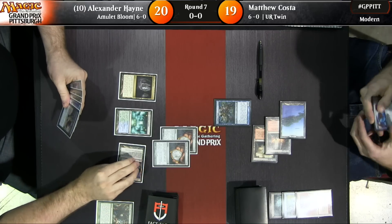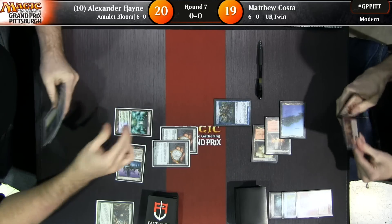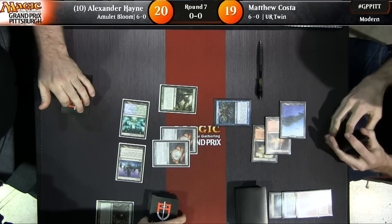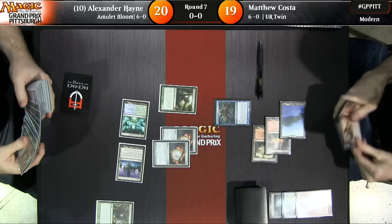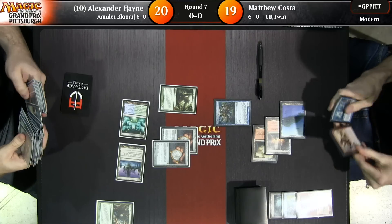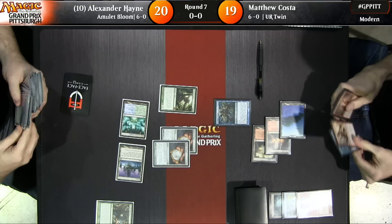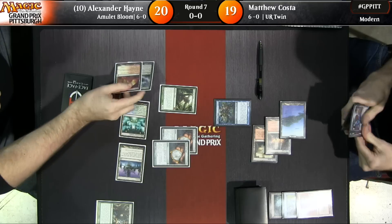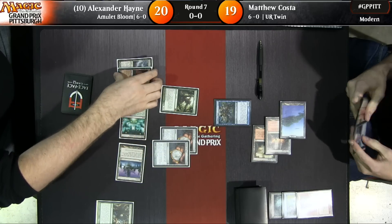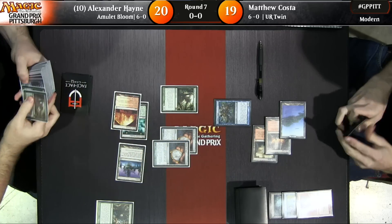That was all with the Vesuva amulet triggers on the stack. He named Giant, I'm sure. And — bang — Primeval Titan. Now the fireworks really start for Alex. With the double amulets going, things can get out of hand pretty quickly. Matt Costa's chances of winning this game have shrunk down significantly. There's that Slayer Stronghold and Boros Garrison — taps them twice, so it's now a 10-power, vigilance Primeval Titan.